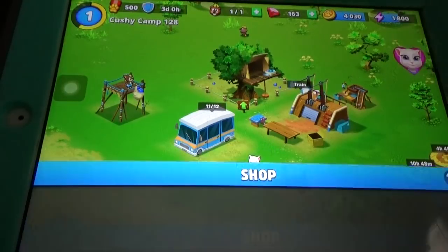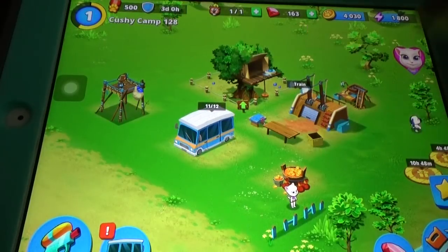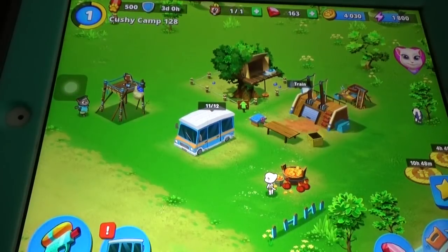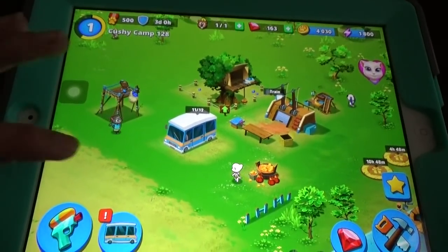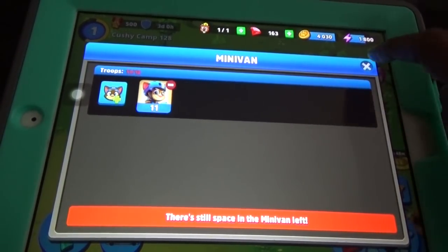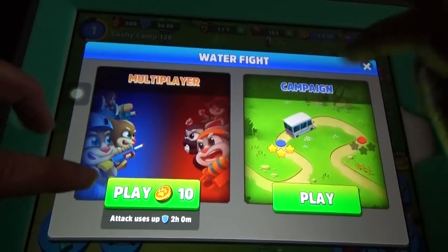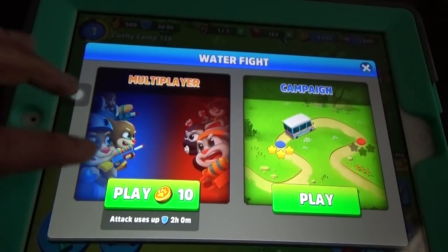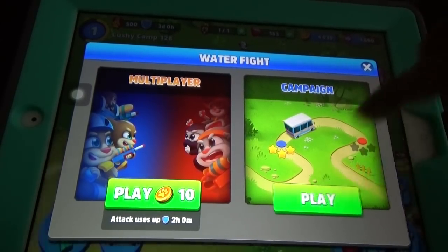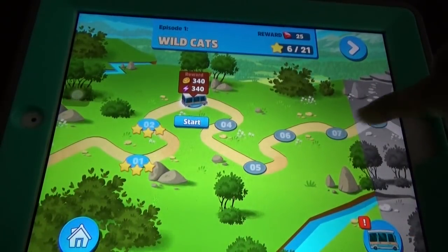Gems need to be bought with real money, and coins are earned while building. There's also a minivan mechanic where you fill it with troops and travel to a place. Using 10 coins you can play a multiplayer mode, and in the campaign you can play on your own. Episode one has many levels.